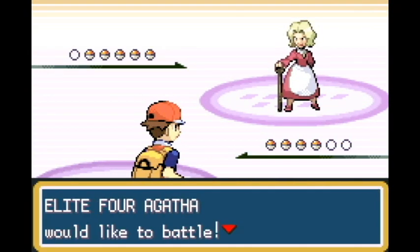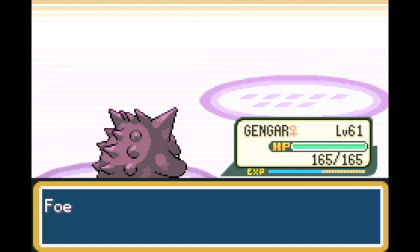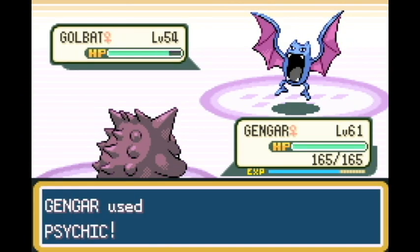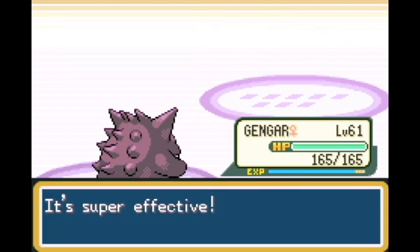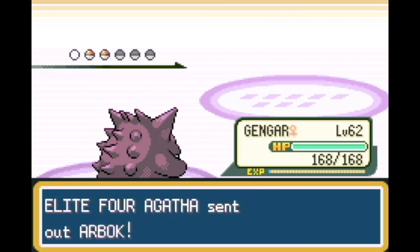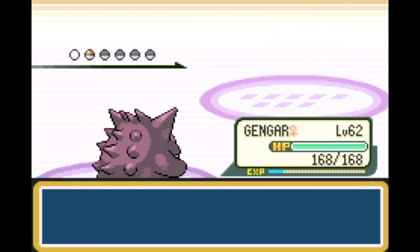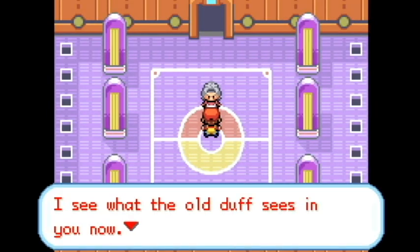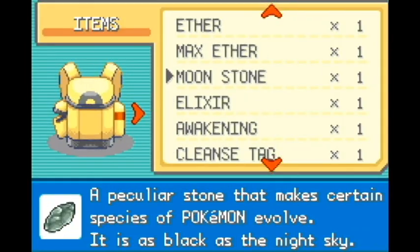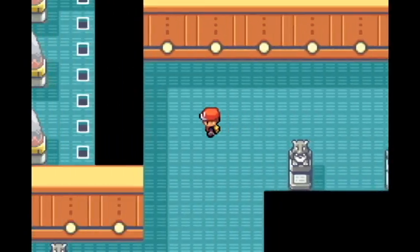Without further ado, we're going into Agatha. Agatha is pretty much the same as Bruno, only because we outspeed and our moves are super effective. Psychic to Gengar, Psychic to Golbat, Psychic to Haunter - Psychic is just doing its job, pulling through them all because it's all super effective. We have High Special and Speed, and Agatha's done. A very few times Agatha's this easy, but you've got to be thankful for the easy parts of the final 26.